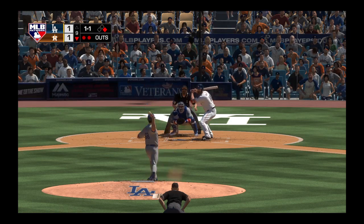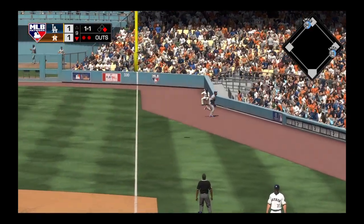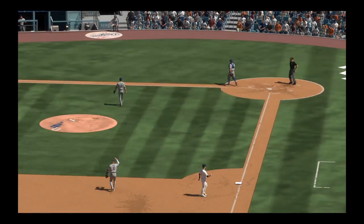Evan Gattis, hit high in the air down the right field line — on the move is Queenie. He makes the catch and we are headed to extra innings.